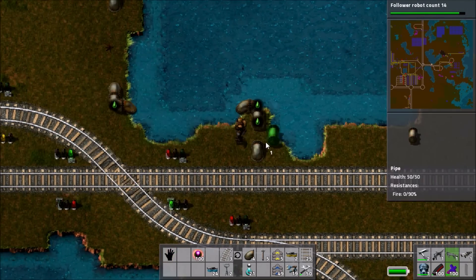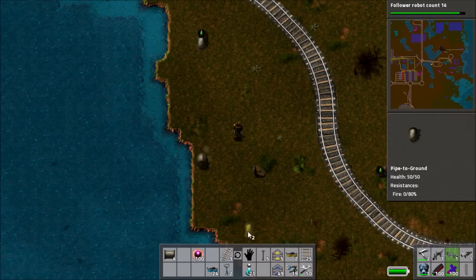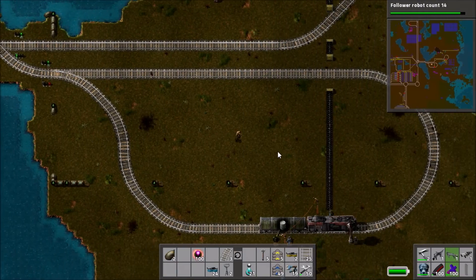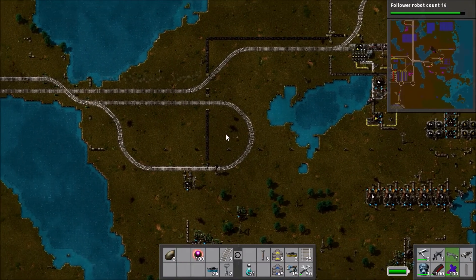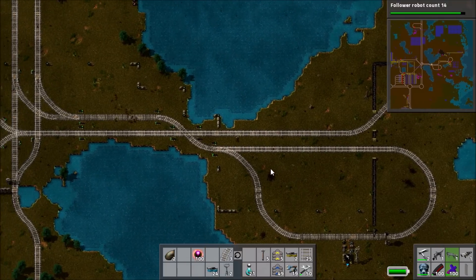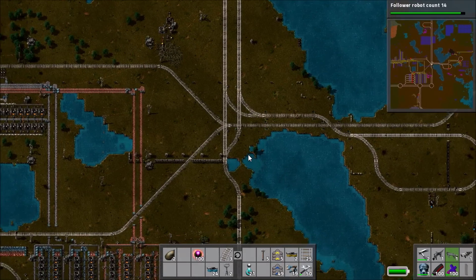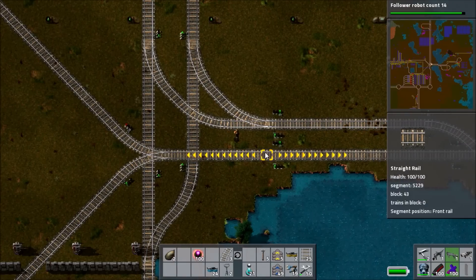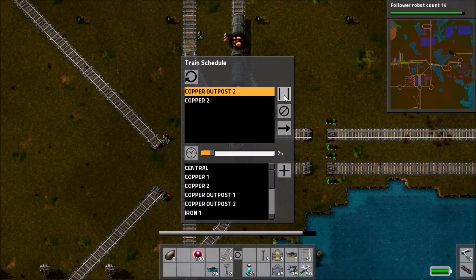I'm getting the lubricant pipes out of the way because I've worked out where the rails can go, and I want to make sure the pipes don't block anything. Then I quickly check the lay of the land around the oil outpost because I'm going to completely revamp this whole thing. It's going to be an oil train overhaul - though I think I've already had an episode called that, so I'm not sure what I'll call this one.